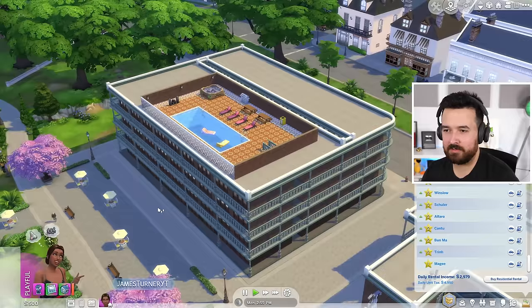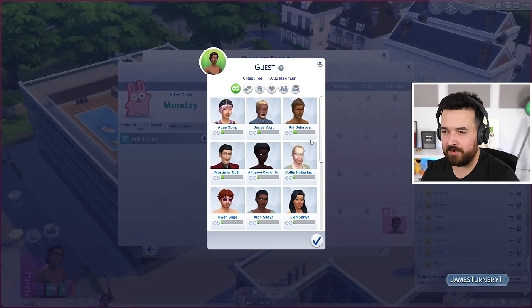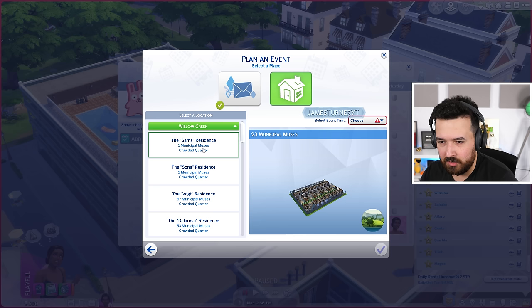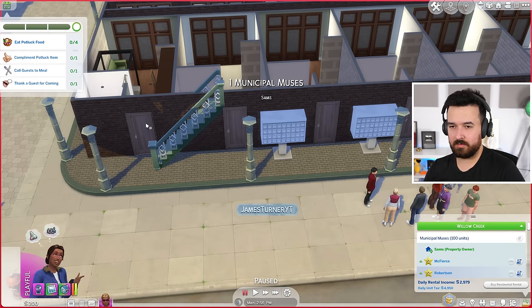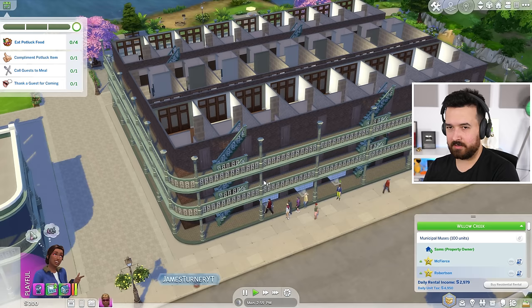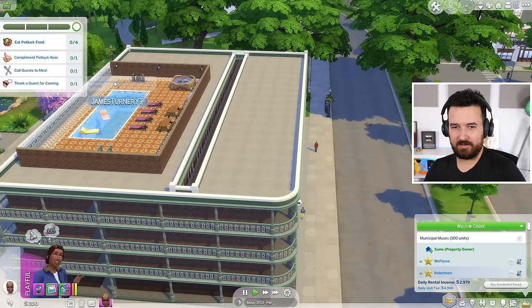Should we throw a pool party or maybe a potluck? Let's do a potluck. So I've got 15 contributors to the potluck, but not everyone has to contribute — they can just be a guest, but I want everyone to contribute. We'll just do it at my place. I guess if I just lock my door, we'll just go to the community area. My door is locked. All right everybody, let's go enjoy the potluck and eat potluck food.